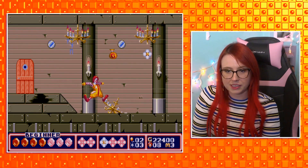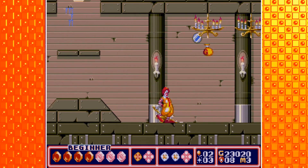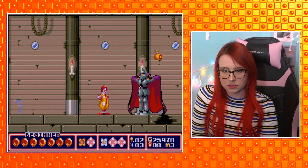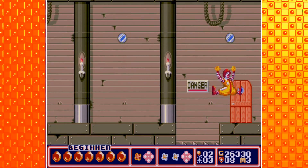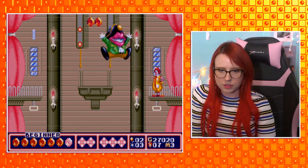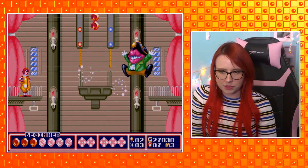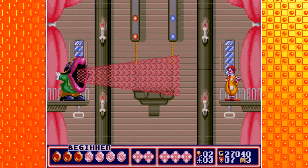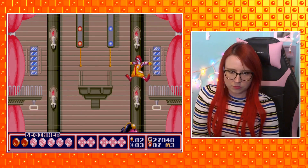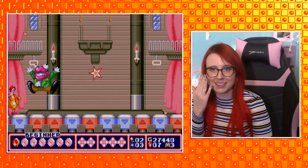More Castlevania stuff — first there were knights with spears, now there are falling chandeliers. Hey, that rhymes. Are they all going to fall? Boss time. We did it! Look how creepy he looks — it's quite disturbing. How does that even function as a person? I don't like this boss, he's so creepy looking.